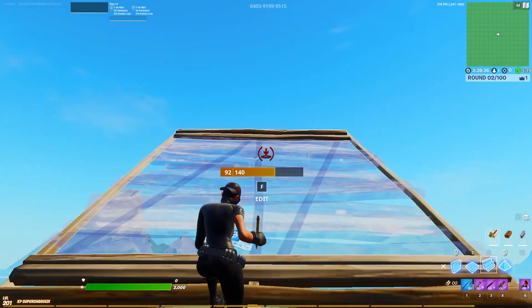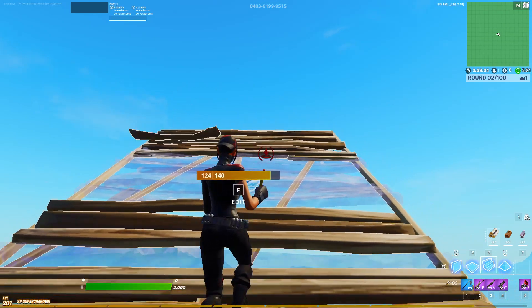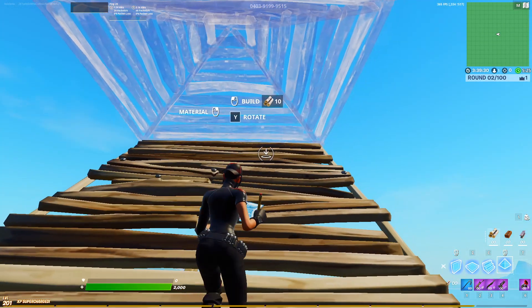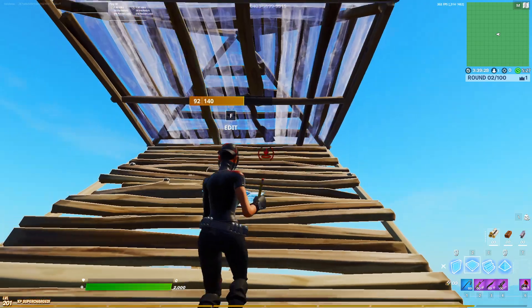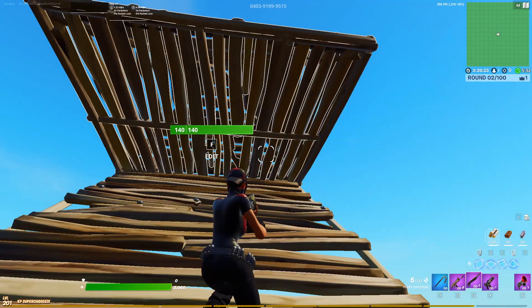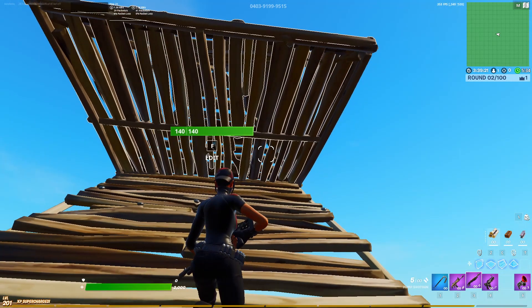So we're going to start how many high ground retakes start: running up a single stair. What you're going to do — you can look up here, you can look here, doesn't matter — but you're just going to place a cone and then a floor. This is how a lot of high ground retakes start. You can do this to the right or the left, but we're going to start by showing you on the right-hand side.